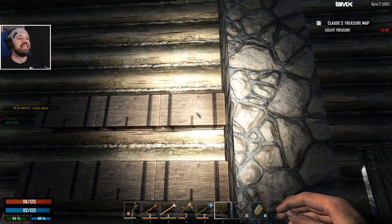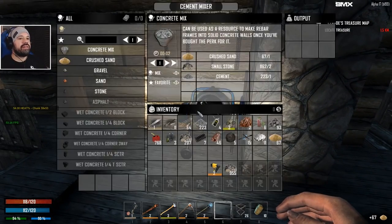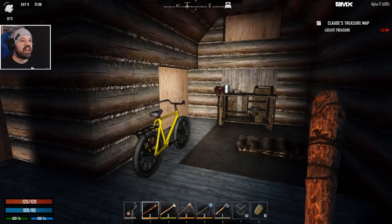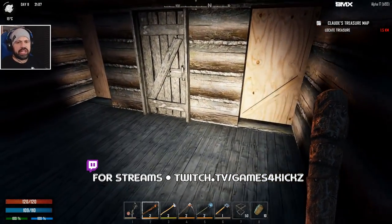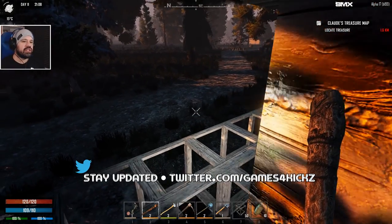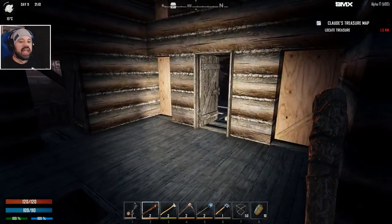Greetings guys and girls and fellow gamers, my name is Games for Kicks and welcome back to Seven Days to Die Alpha 17 experimental branch. We have a bicycle — yes, we made the bicycle in the last episode. If you missed it go back and check it out. This is the bicycle we made in the last episode, it's actually pretty cool, it's really fast.